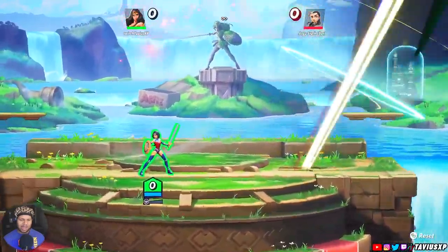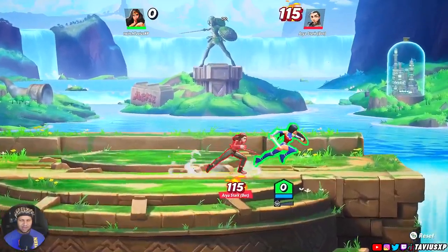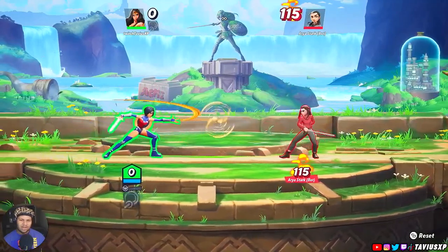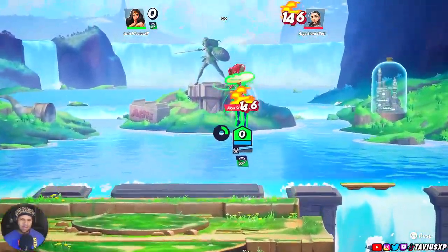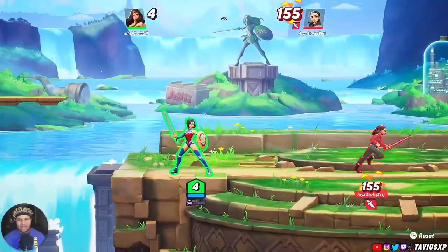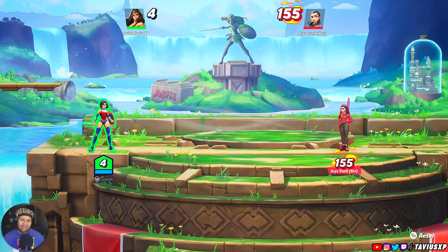Down air is your universal kill option, and then every character has a specific kill option too. For Wonder Woman, hers is the lasso — this move is going to kill at a high percentage. Even your fully charged attack works. Learn your character's kill moves and which moves are going to get the job done, because that's what comes down to winning or losing.